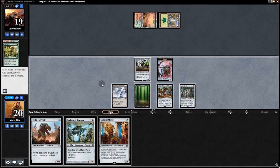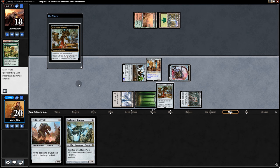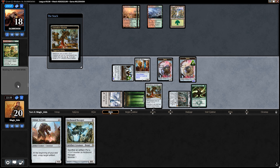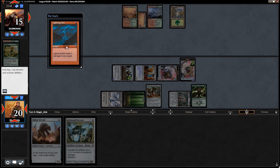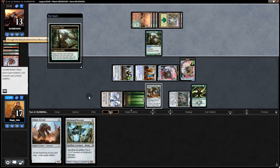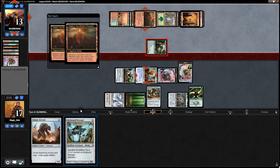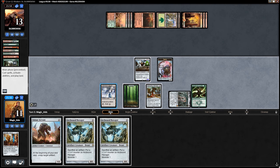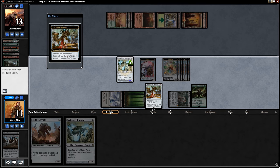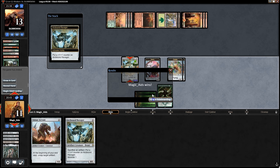Looks like we're facing Titan Shift. We play the Mimic naming Servo, swing for one, and with Hangarback we do this — hopefully they don't have Anger of the Gods. Back to our opponent — two Hardened Scales! We tap the Walker, swing for three. Eventually we get Ravager, pass counters onto the Module, tap it, and win with a Servo. There's a concede — pretty good.